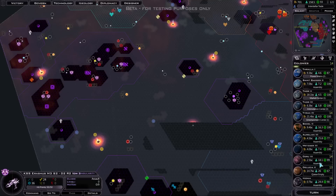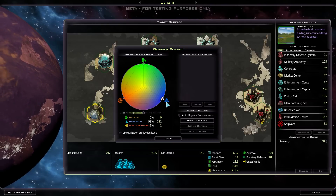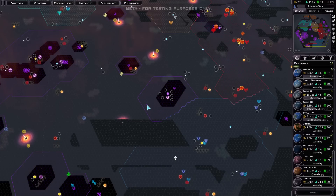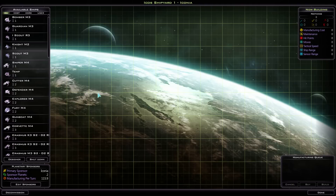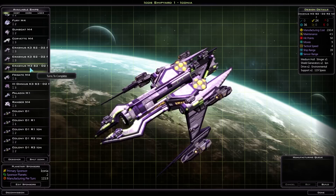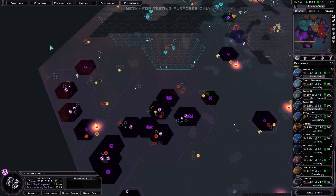I'll set it back on then - I wouldn't mind getting that quite quickly. So put that like that - two turns, that's more like it. These turns are going quicker now because there's less to do. So Iconia - I'll put in some more of these, I think. I've got Planetary Invasion now, actually. Should I make some transports? I think I'll make up a decent fleet first.